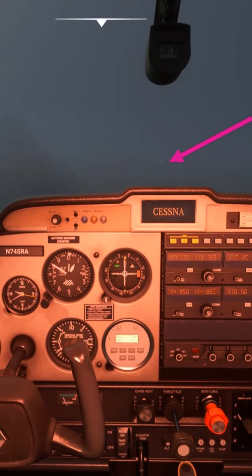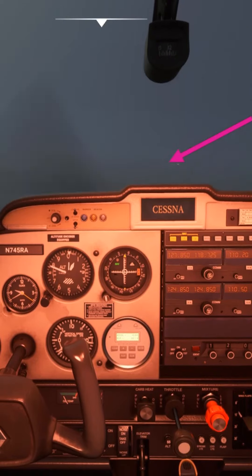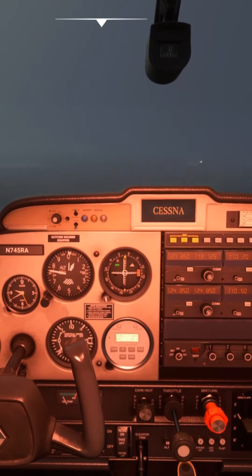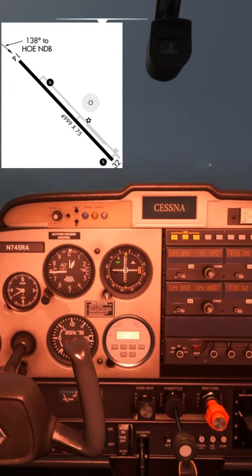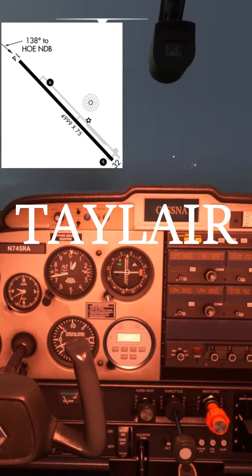It looks like we've got the runway edge lights and the threshold in sight, so we are good to continue the approach now. You'll notice that we're not quite lined up with the runway, and that's because if we have a look at the approach plate, the final approach track of 138 is not coincident with the actual runway heading, which is 141.